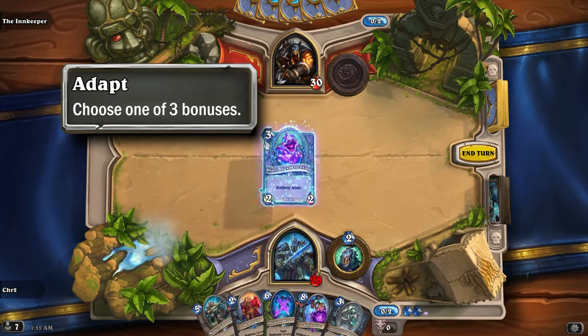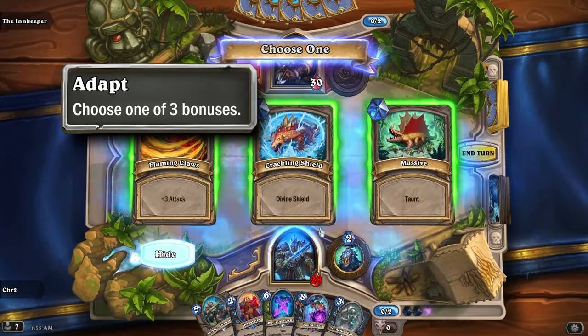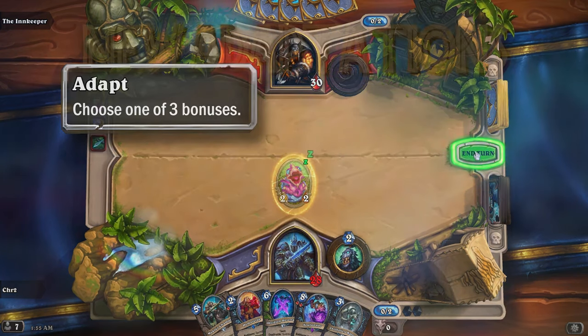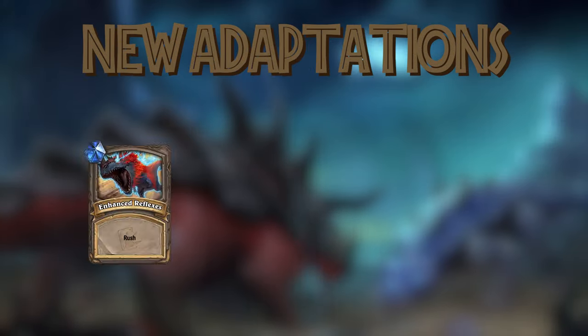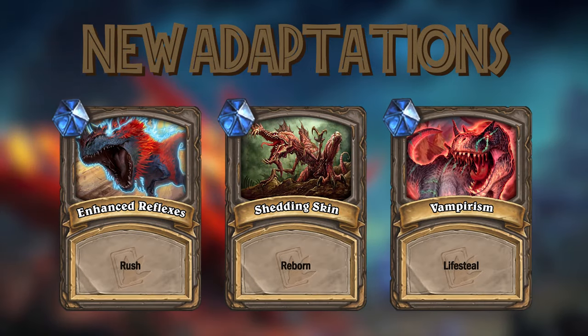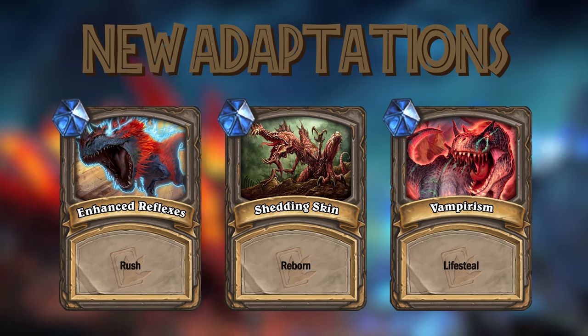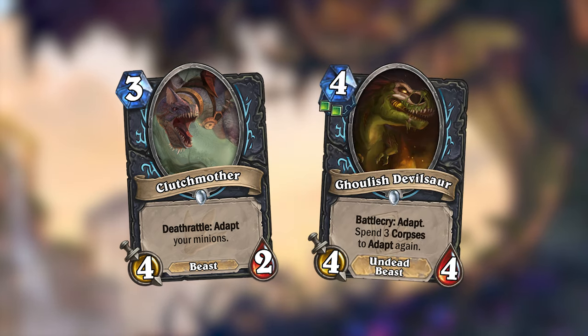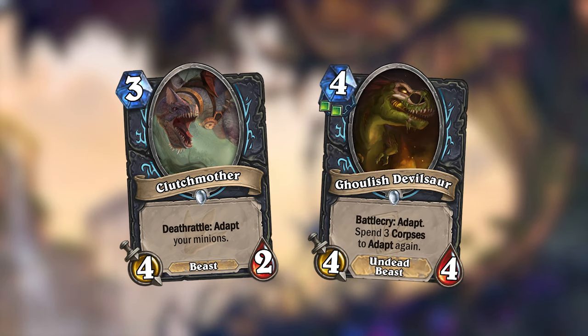Journey to Un'Goro also introduced the Adapt keyword. Whenever a minion adapts, you get to choose between three different bonuses for it out of a collection of 10. With the expansion's return to Standard, I would also introduce three new adaptations to this pool, as you can see on the screen here. Death Knight would also get a card that adapts, and I made one in the mini set that both adapts and synergizes with the quest.